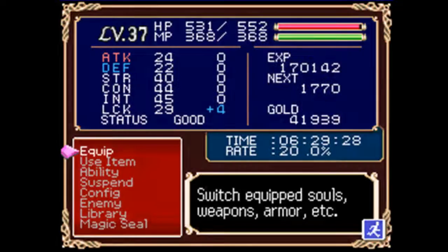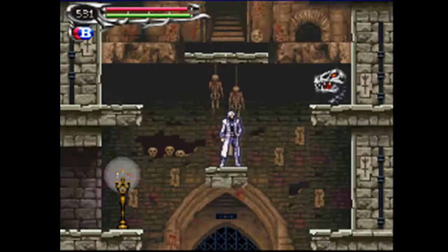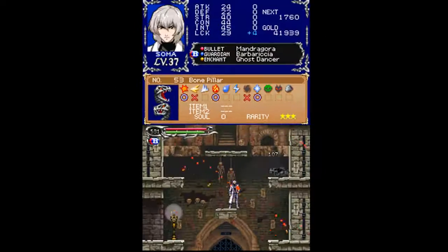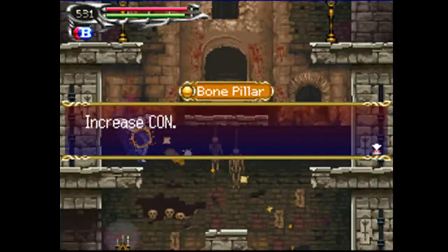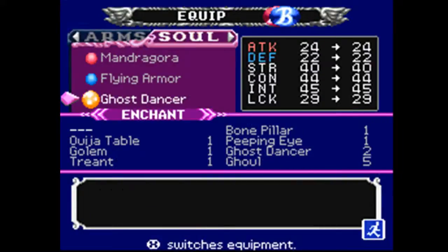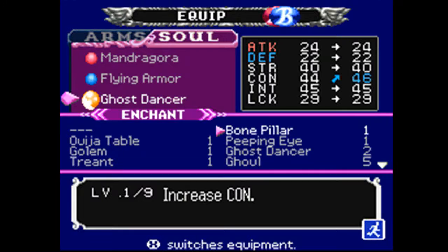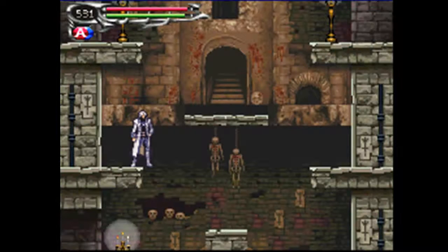And here's our next new enemy. I recommend using the Mandragora Soul. It's just got a rare soul, so I'll get that off-screen and be back in just a moment. Okay, we've got the Bone Pillar Soul now. This increases constitution, and it's kind of like the Ghost Dancer Soul in that it boosts by two points for each soul that you collect of that type. As you can see, it's a level 9 soul, so we'll want to farm that if you want a high constitution.